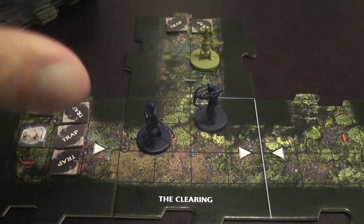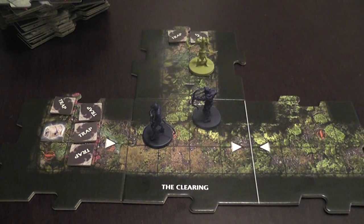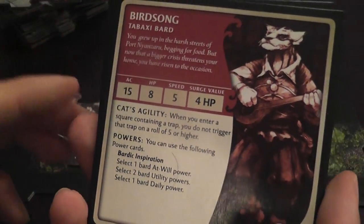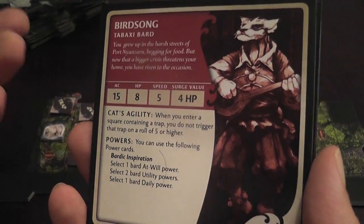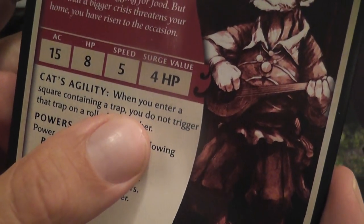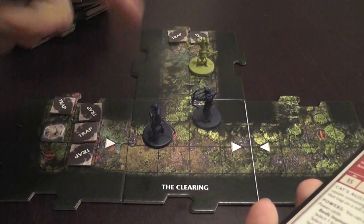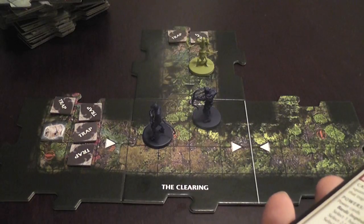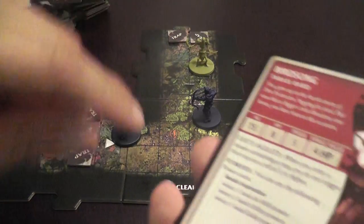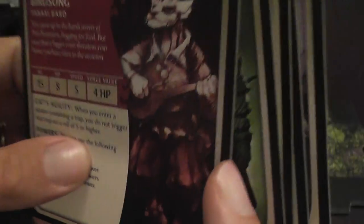Now some more specific things about the implementation of the D&D board game system in this set. First, the characters. We have a bard — and let me say, it's not useless. Bards have a bad reputation in D&D, but this one has an interesting ability: Cat's Agility. When you enter a square containing a trap, you do not trigger the trap on a roll of five or higher. And there will be a lot of traps — other D&D board games don't nearly have so many. So it can be particularly good: this character may actually be able to get to the treasure and come back without triggering any traps.